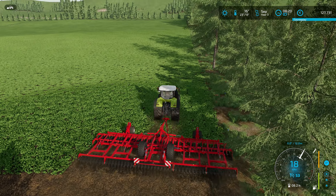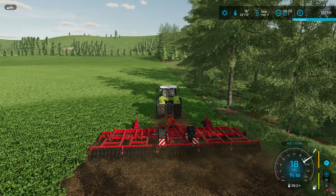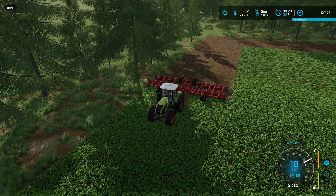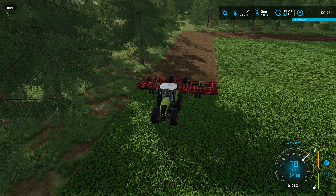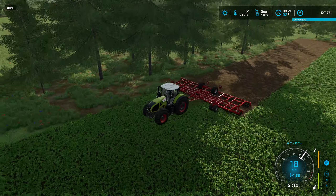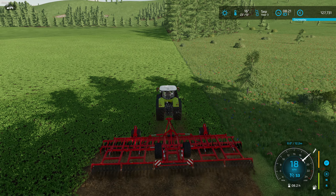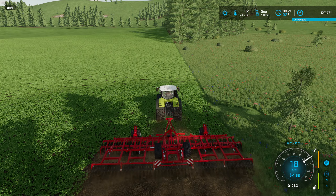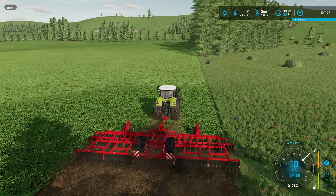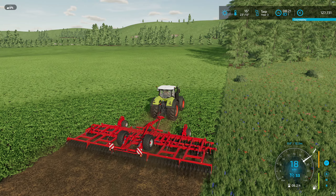It came from over there in this direction, stopped basically around here, turned around and went back. The rest of the field it did perfectly, but there's a little gap over there, so I had to do that manually. Trees too close to the edge of the field seem to give a problem for the worker.